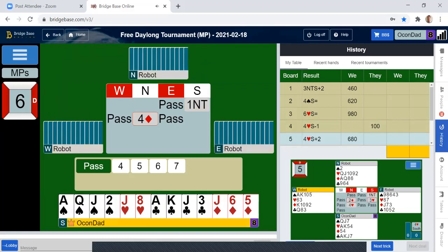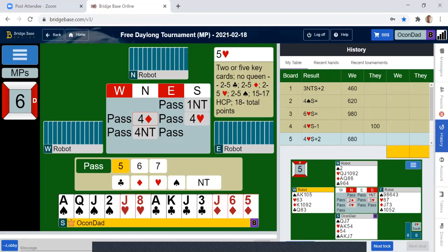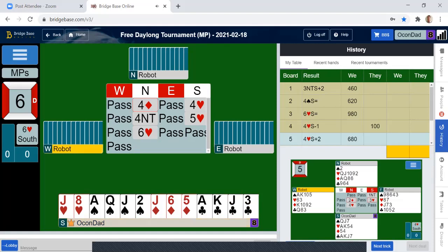Another Texas transfer. And another Blackwood. So this time we only have two key cards, and we don't have the queen. So how you say that is five hearts — we have two or five key cards, and we don't have the queen of trump.